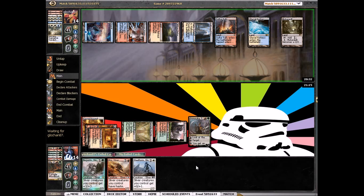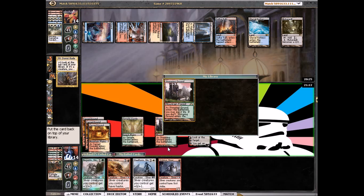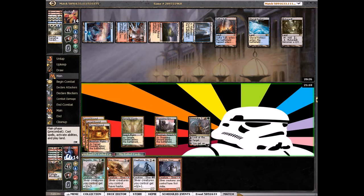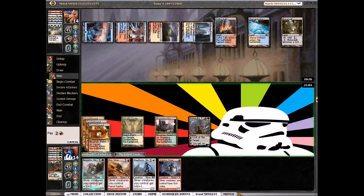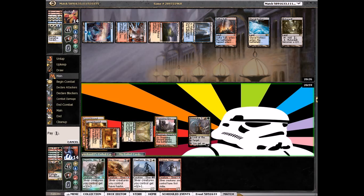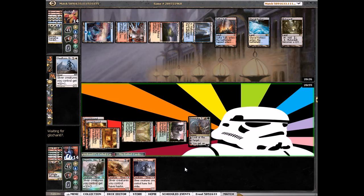We did add one. Let's use our Domri — hit a land, so next turn we can have Megantic. I'm going to play Steelform. Can't play two slivers — I'll play Steelform and Striking. Let's see if he wants to counter that one.